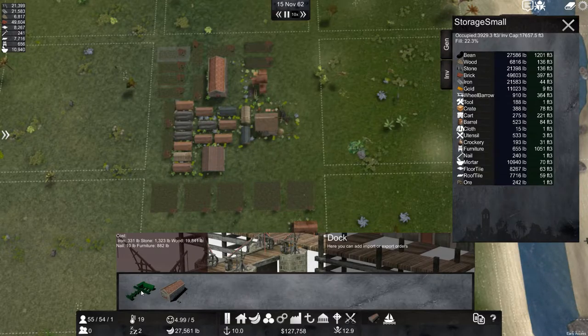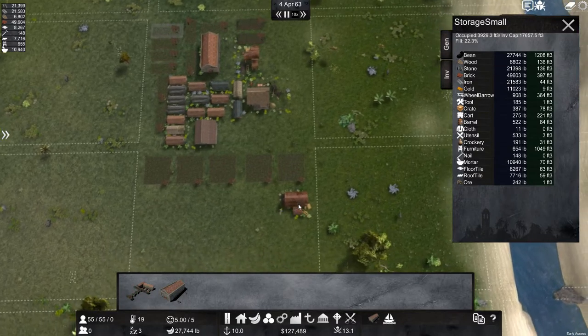It was 9,000 kilos before — there are about 2.2 pounds per kilo, so everything kind of doubled. We went from metric to standard, and that's what created all this confusion. We've got cubic feet and pounds instead of kilos and meters. Furniture is at 654 — they are not producing these very fast.